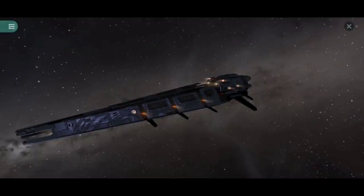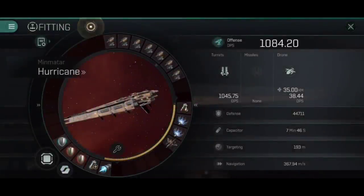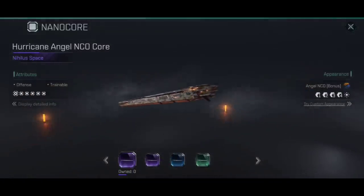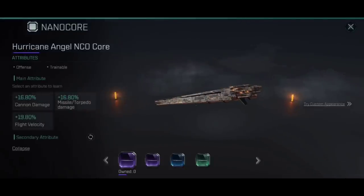When you come into the NanoCore menu, you get a look at the skins and the NanoCore itself. Here we're looking at the Hurricane Angel NCO Core. You can tap on the left-hand side to get an idea of the different attributes this will apply to the ship if you were to fit this NanoCore.